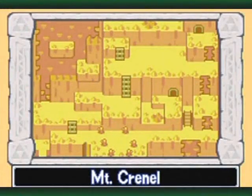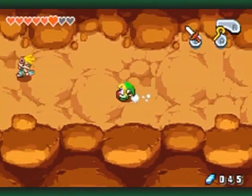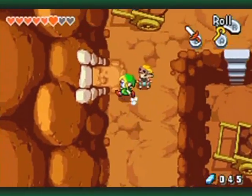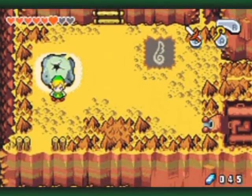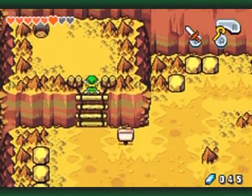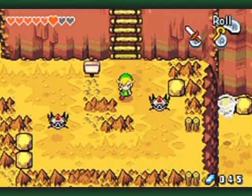Gold Tektite! Super hyper-aggressive enemy right there. On the way back I will go visit where that is, because it's going to give me a load of rupees. Whenever you see one of those golden enemies, they tend to give you really good prizes because they are difficult to defeat. Well, I shouldn't say they're difficult to defeat — they're difficult to defeat without taking damage, if that makes sense.